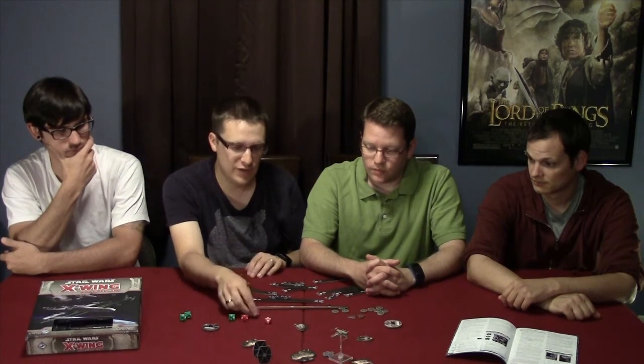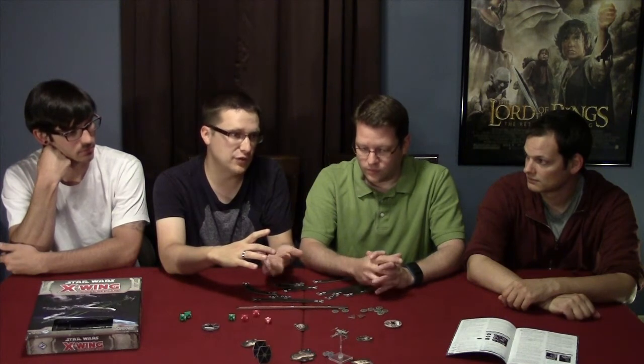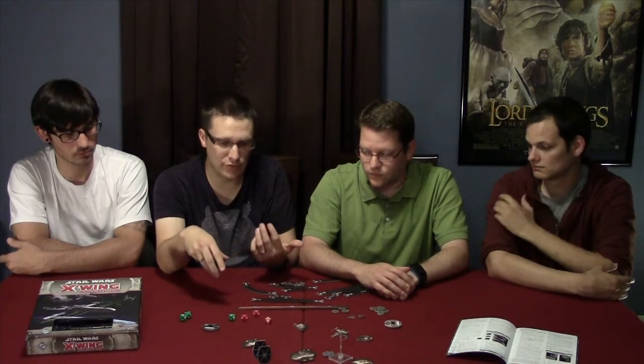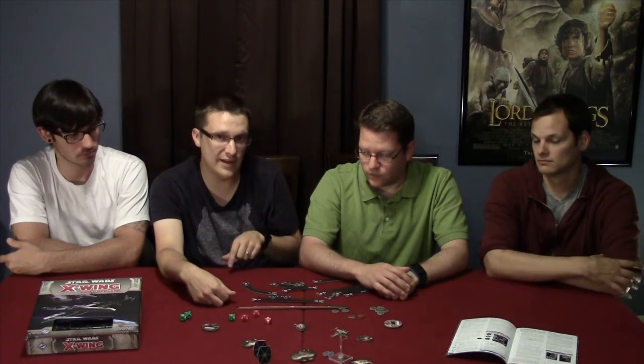A normal hit is just a regular damage card — it looks like a big explosion and takes away one of their hit points. If you do a critical hit, you give them a damage card face up, and every damage card has a special effect on the back. Some will knock out your engines so you're less likely to evade, some do two damage, some make it so you can't use any of your actions. Once you have as many damage cards as you had health, you're out of the game. Pretty simple — you just pick each other off.